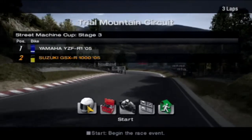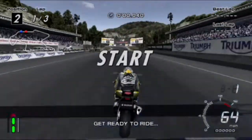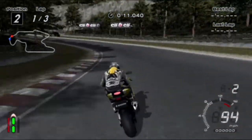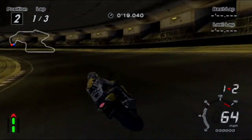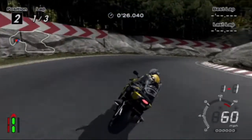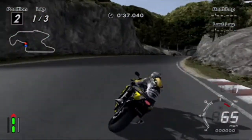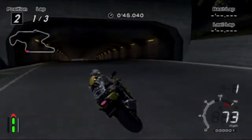We are here at Trial Mountain with the Suzuki GSX-R 1000. It's the fastest bike we've driven yet in the races. Let's see how quick it actually is. It's surprising — in first gear this bike gets to 100 miles an hour. The other bikes we drove earlier couldn't get to 100 without being in sixth. Let's get around here and then we're on to the long straight.